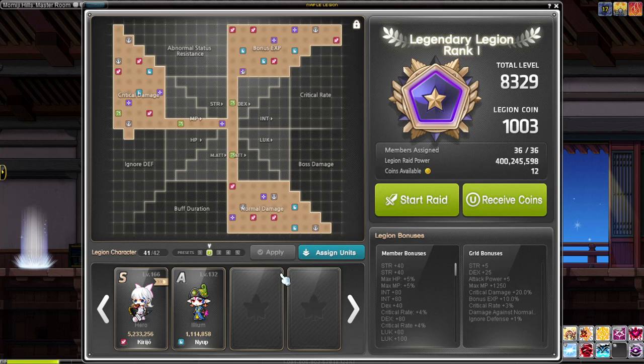Early on when you first start, you only have around one page of character slots. You'll eventually get more — just look out for events, which always give out character expansion slots. Within a few months of events you can have all your Legion character slots unlocked. You need about 42 characters for max Legion, so just keep making level 60 characters if you don't want to commit all the way.